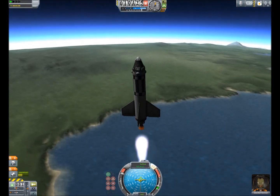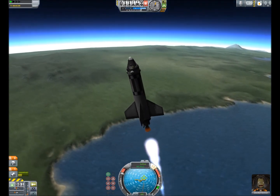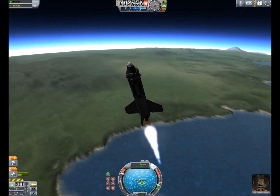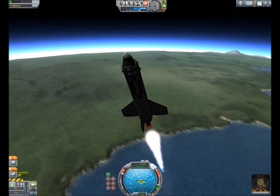You can also use the arrow keys or WASD to move, but you really don't need those. As you can see, when we move, our prograde starts to go towards our pointer because that is the direction we are now facing, and as it gets closer to our pointer, that's the direction we will be going.